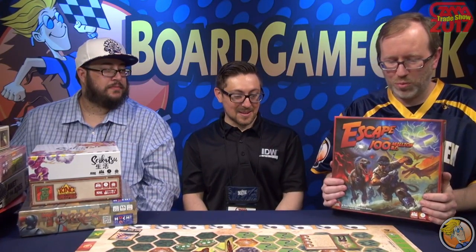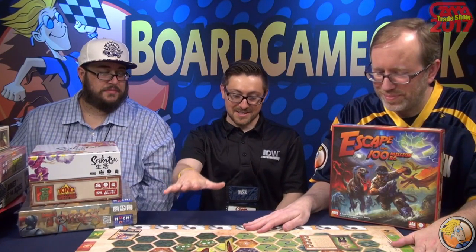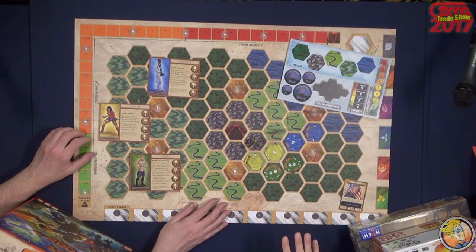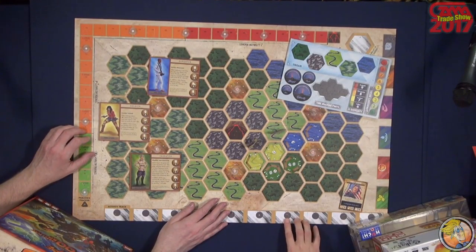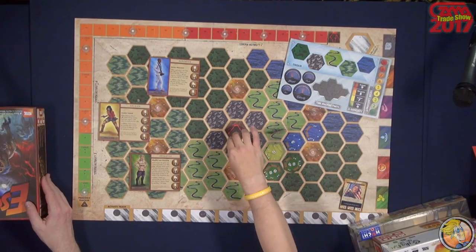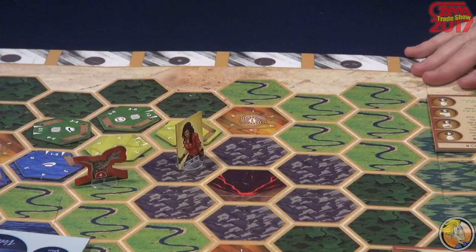First we're looking at Escape from 100 Million BC, which we actually have on the table. This is a Kevin Wilson game. The premise is you've crash-landed your time machine into 100 million BC into a volcano, and you have to explore, find pieces of your time travel machine, and get back before you've totally messed up the space-time continuum.